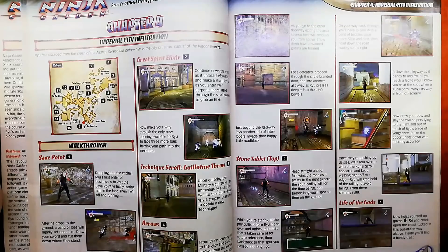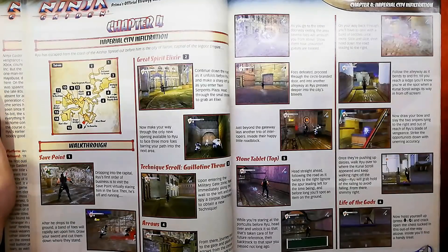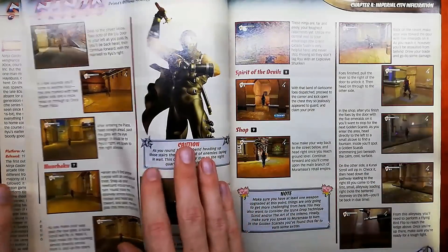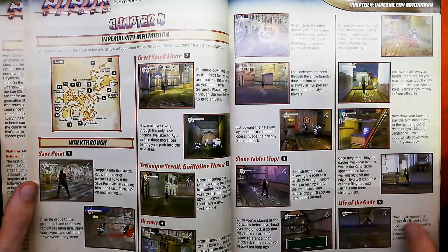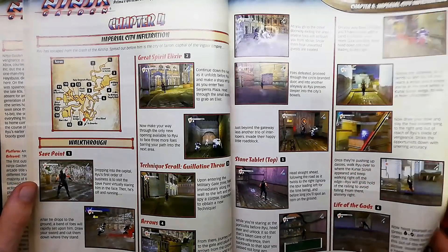It does tell you about the stone tablet, which is cool, even though you'd have to come back there anyway so you wouldn't miss it. It does tell you about the bow, which is good, and it does tell you about the hidden life of the gods to your right, which is also good. However, it does not tell you about the blue wire. In the screenshot you can see the blue cable — it doesn't tell you about that, which is very odd. There's a life of the thousand gods in there. That's a full life upgrade.